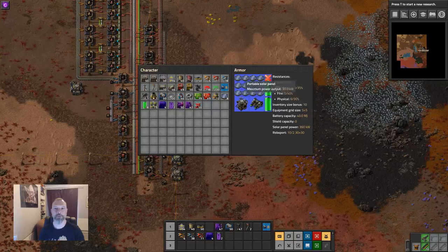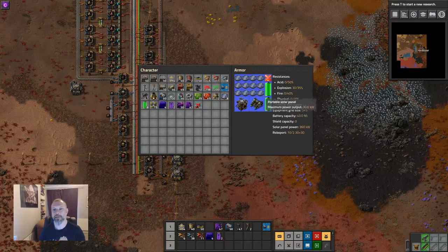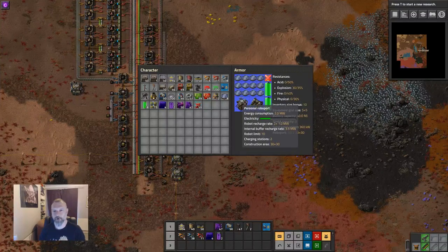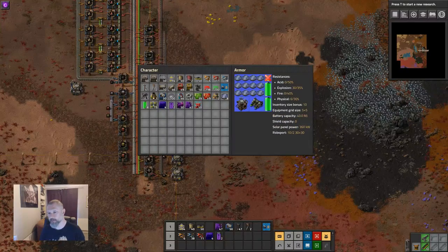Anything you are not consuming gets dumped into the batteries, but the batteries get charged last. So at the moment, all the power from the solar panels is going into charging up the robo port and nothing is going into the batteries indicator.